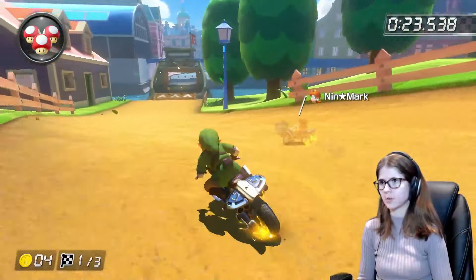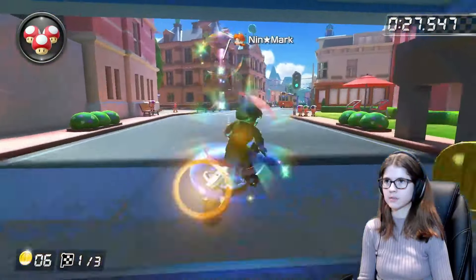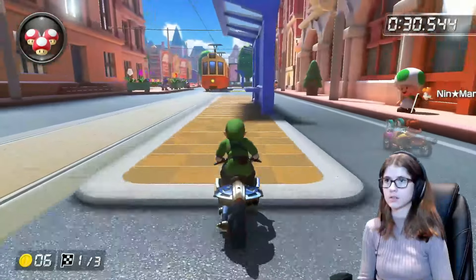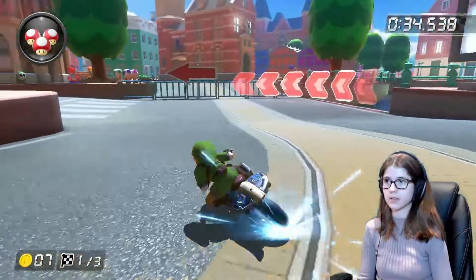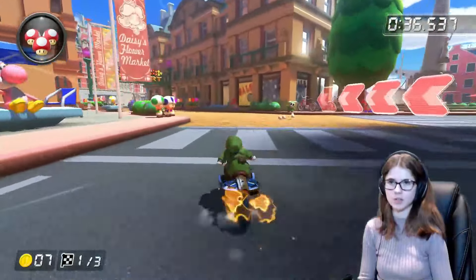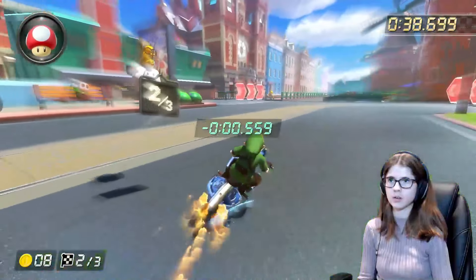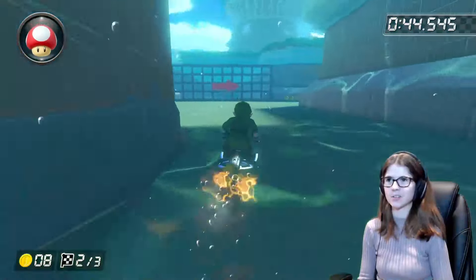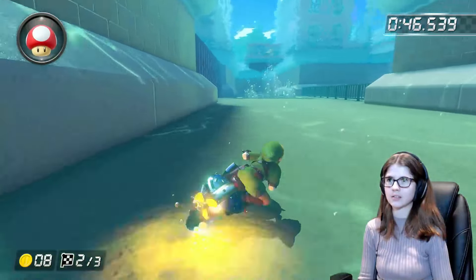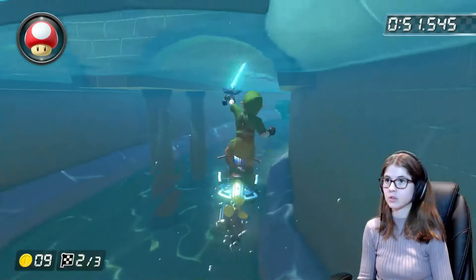Alright, he's ahead, which I don't like. We have six coins right now, that's really good. I'm gonna take this turn real sharp — here's the nice thing about inside drift, we can take those turns real sharp. I'm gonna use my mushroom here because there's not really any grass on this track except for the last lap. Why did you not collect the coins? Excuse me.